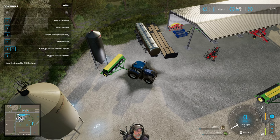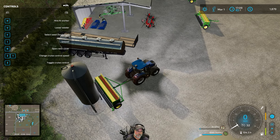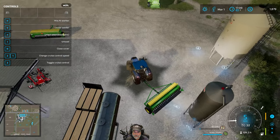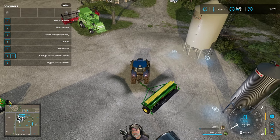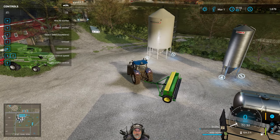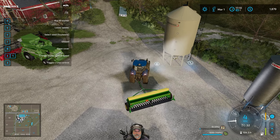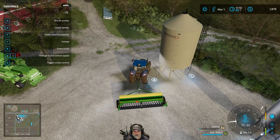Let's see — open cover and start filling. That was fast. Currently it's set to soybeans. I'm not going to put fertilizer in there. Actually though, I wonder — can we do a double application right now? It might be worth looking at. Let's actually see if we can do that.